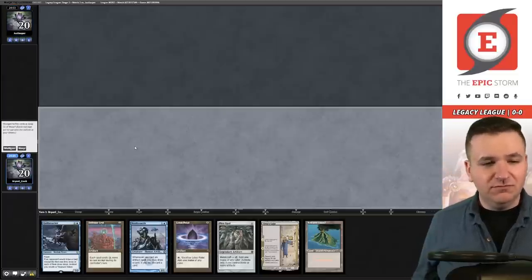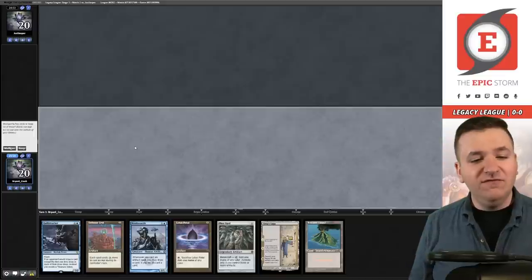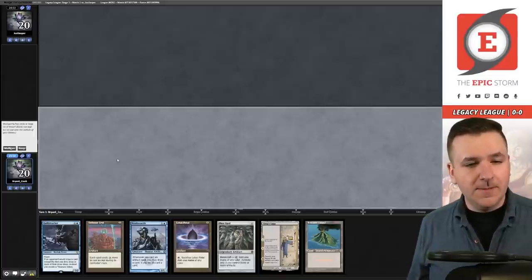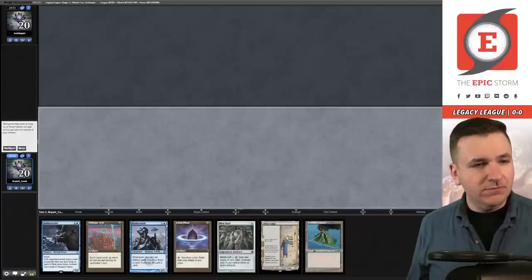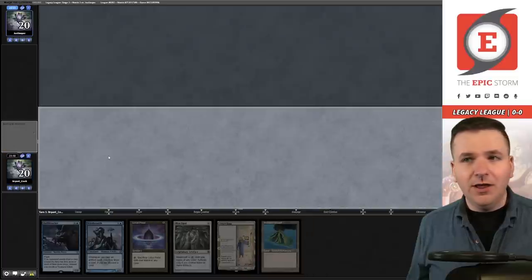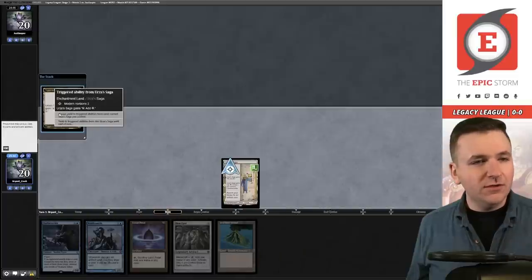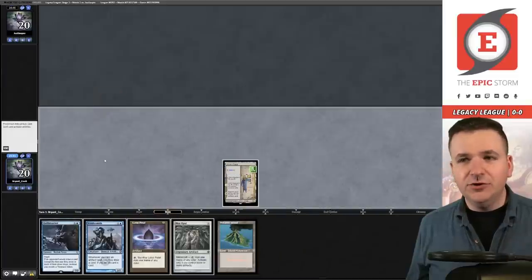Here we have Hull Breacher plus Riddlesmith, which is cute, but the problem is we don't have an artifact to enable Mox Opal. I think we keep this and just put the Defense Grid on the bottom and hope that our opponent isn't on a blue deck. There's a Saga — we're just going to pass the turn immediately.